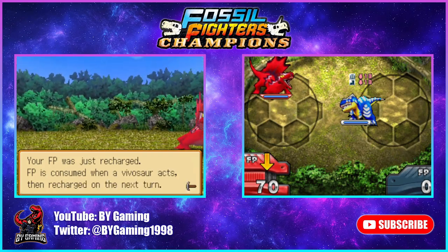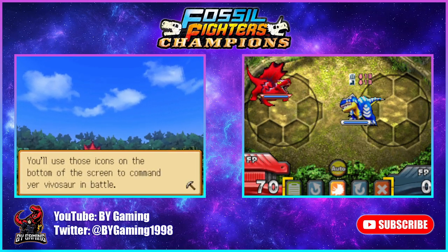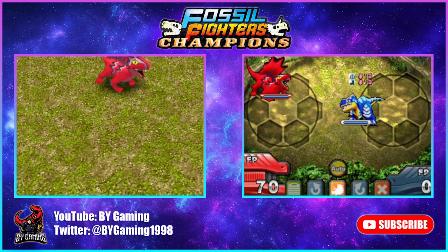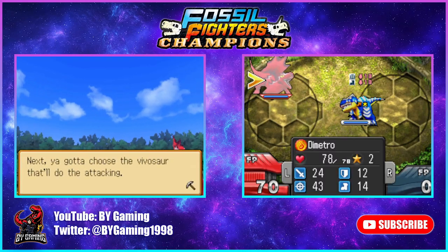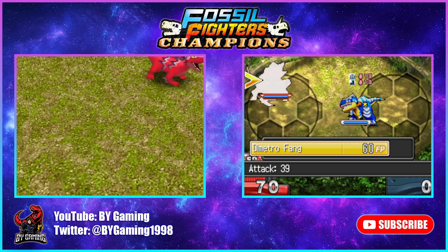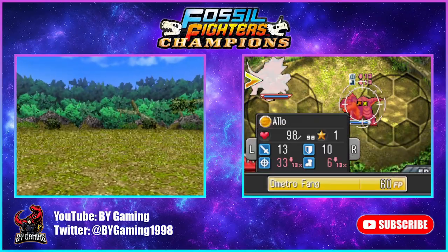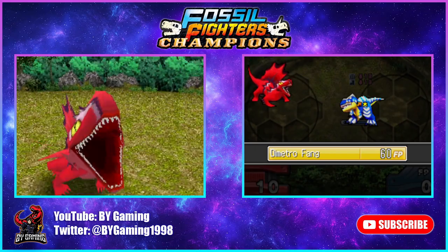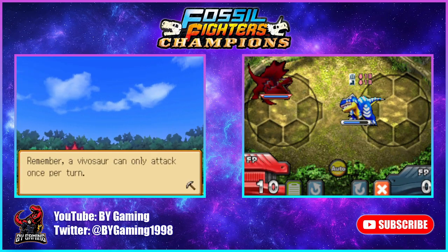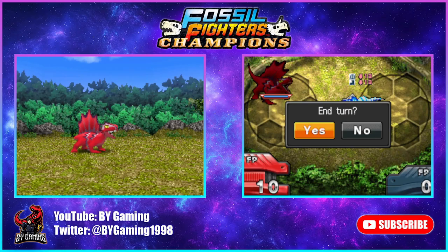Vivasaurs need energy called Fossil Power, or FP, to take actions — pretty much the same as last time. FP is consumed when a vivasaur acts, then recharged on the next turn. Use the icons on the bottom of the screen to command your vivasaur. To attack, select the attack icon, then choose your vivasaur, choose a skill from the skill panel — like Dimitro Fang — then choose the enemy vivasaur to attack. A vivasaur can only attack once per turn.